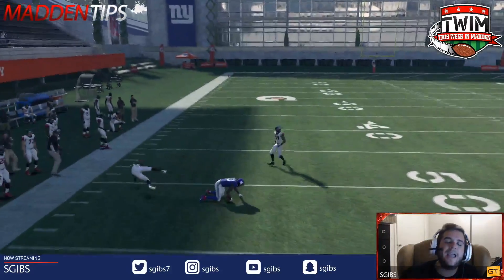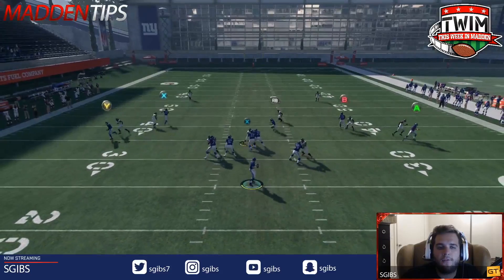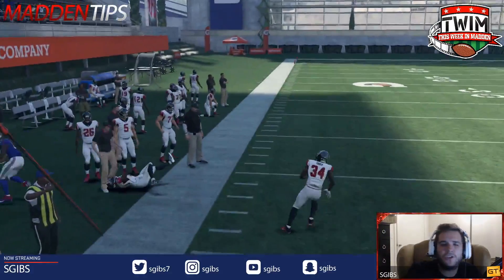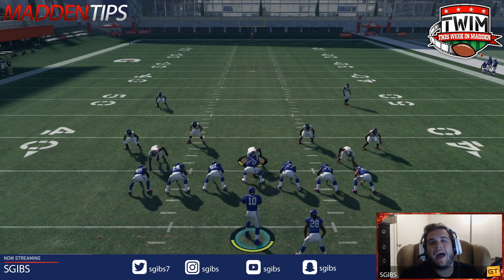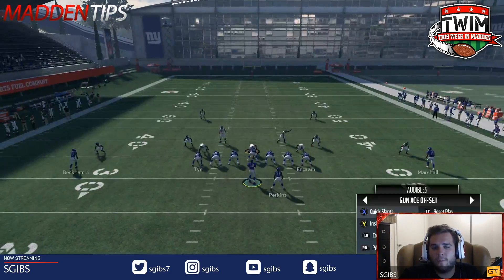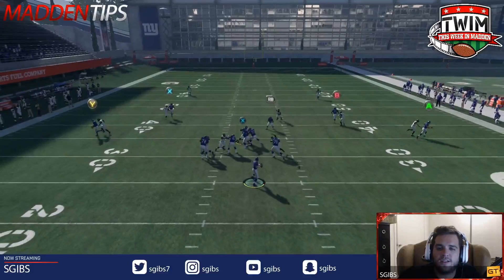Here's Odell Beckham Jr. again. I love the possession catch just to make sure we're going to hold on to the rock. This time we're going to go for a RAC catch — yeah, there's not as much of a benefit; I think I'd rather just catch the ball and hold on to it. You can certainly try it yourself, but on those outbreaking corner patterns — whether it's a tight end or a route over the middle — you want to throw a down-and-away pass lead to the outside corner for the most consistent success.